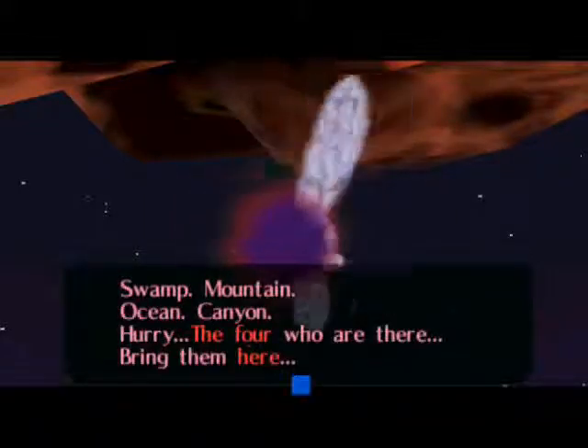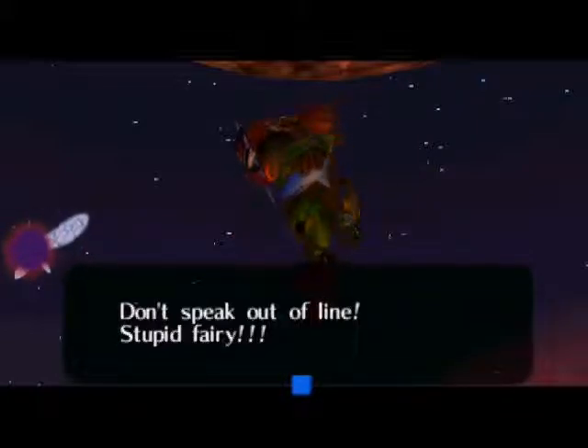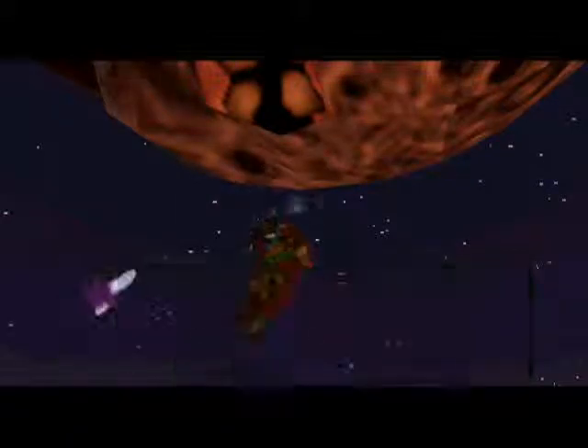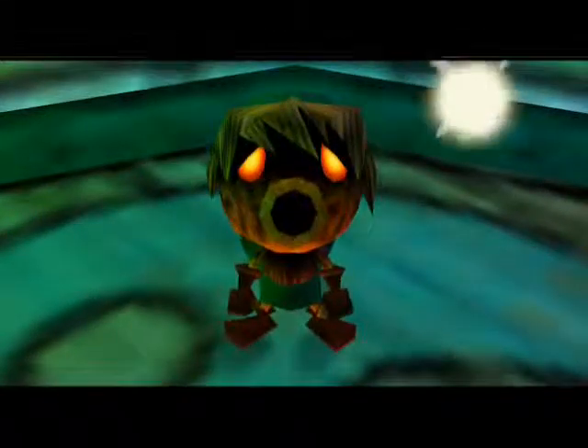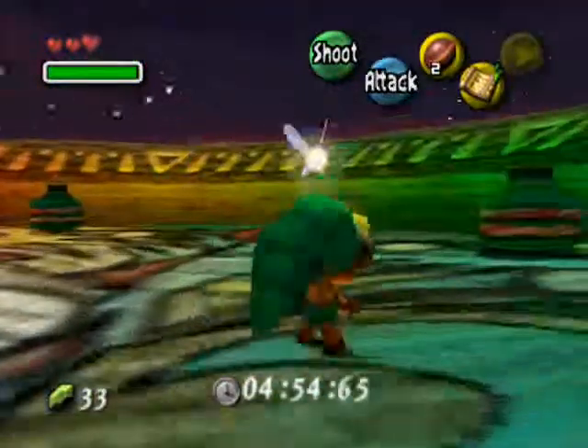Listen to this. Swamp, mountain, ocean, canyon - the four who are there, bring them here. One of the most vital sentences in this game. Skulkid on rocks again! He sets the moon on rocks - the moon is falling down. Now we've got five minutes to stop the moon from falling down on the earth and destroying every single life form in this world.